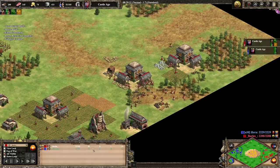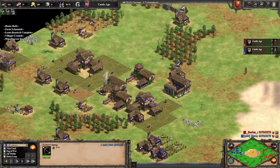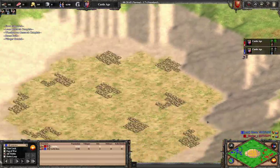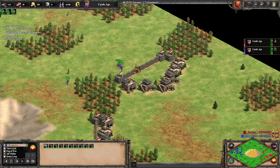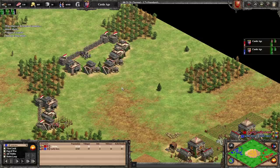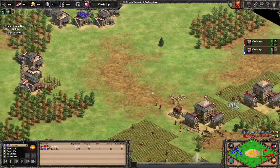Barrows is up to 40 or 50 villagers, booming away. Hera is just knocking on the door and has stopped producing archers. There's not much Hera can do except keep an eye on the middle. With any other civilization against Britons you either make your own archers and get out-massed because Briton archer ranges work faster and have more range, or you make a counter unit like skirmishers — but crossbows will still out-range them. Making two ranges plus the cost in wood and food is just a lot.